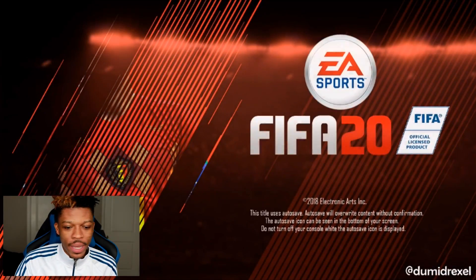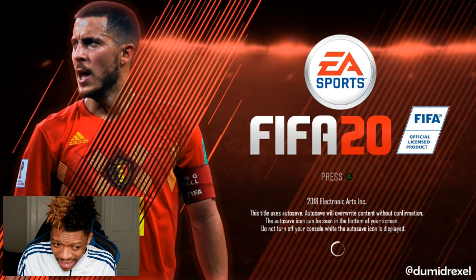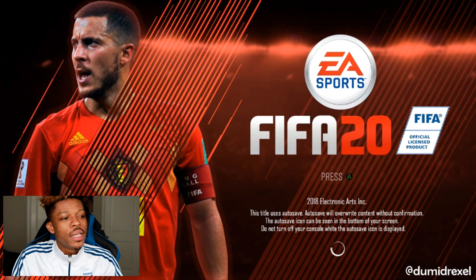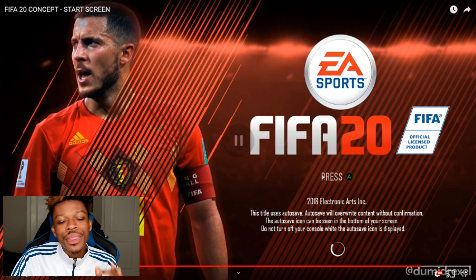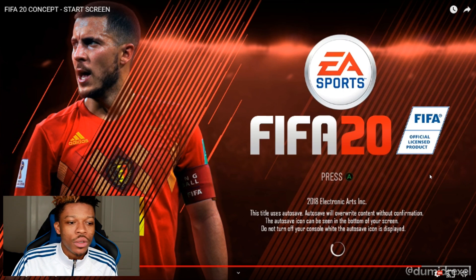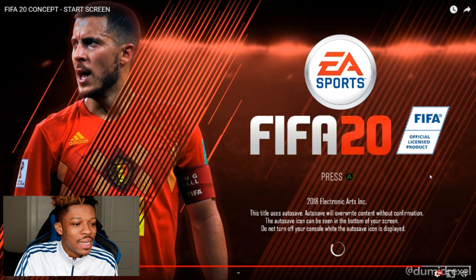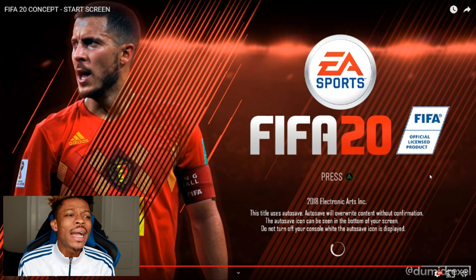We're signing off with the FIFA 20 concept, ladies and gentlemen — the start screen. As you saw it in the beginning of the video, it's Mr. Dominic Drexel's design. It's Hazard that he put on the cover for FIFA 20. One mistake though — it says 2018 Electronic Arts, it's supposed to be 2019. Apart from that, I like it: the red, the stadium lights, and the jersey of Hazard, which is red of course — the Red Devils from Belgium. It's really nice. If this is the official start screen of FIFA 20, I don't think people are going to complain — it looks beautiful.